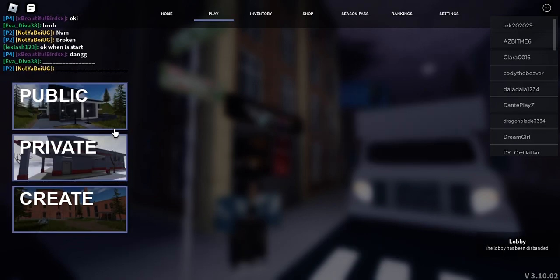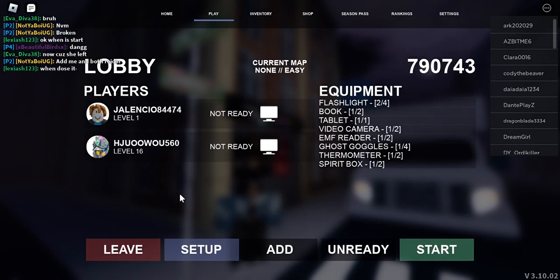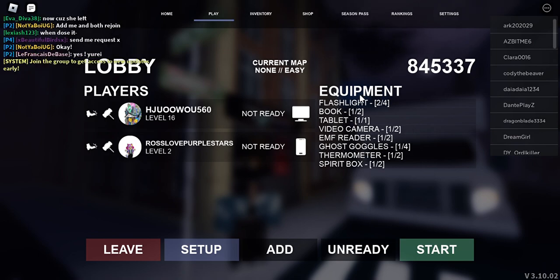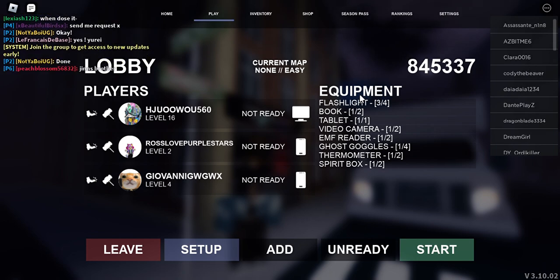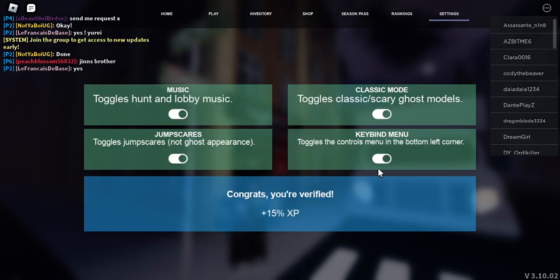Hey guys, welcome back to a new video! Today we're going to be playing Spectre. I'll explain how to play: basically we have to go inside a haunted house where there's a ghost, and we have tools and equipment to help us figure out which type of ghost it is. It's a pretty interesting game — the ghosts can kill you and move objects around, all the usual ghost stuff.